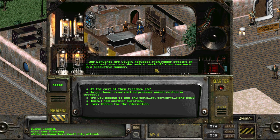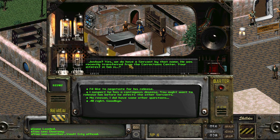At the cost of their freedom. Do you have a contractual prisoner named Joshua in custody? You can even get to slave trade - wow, this is Fallout 2, you can go dark. Joshua - yes, we do have a servant by that name. He was recently transferred from the correction center. Your interest in him is...